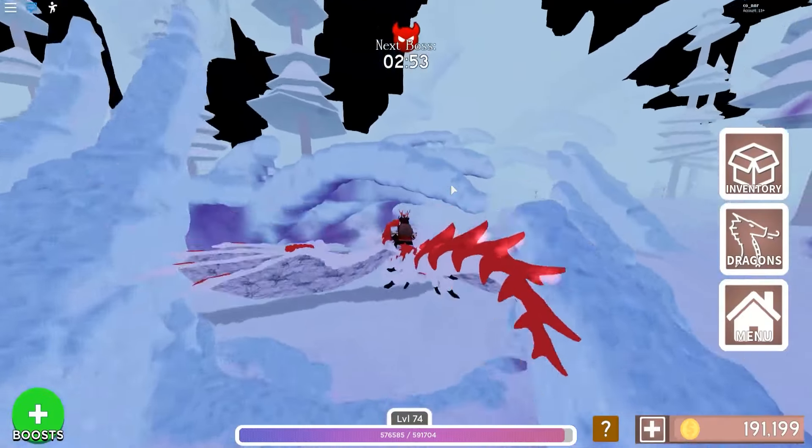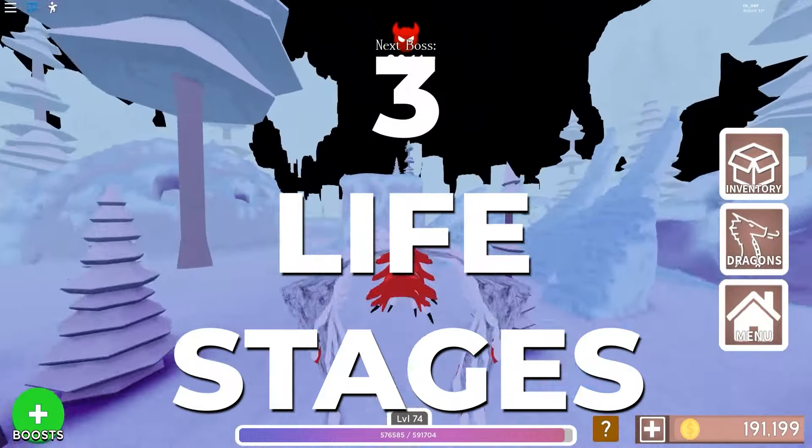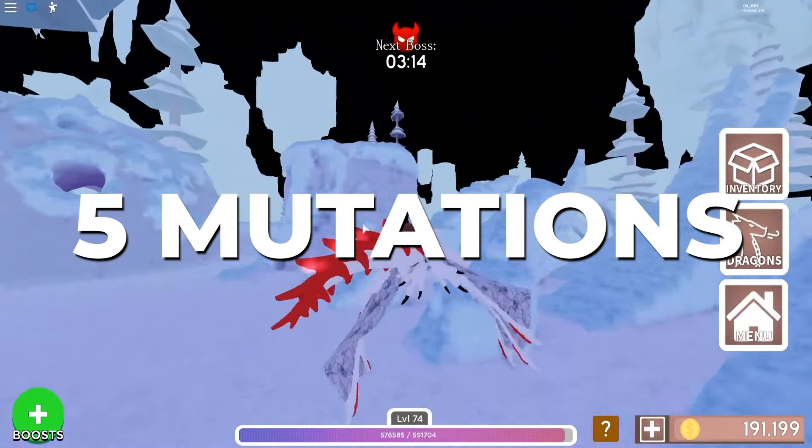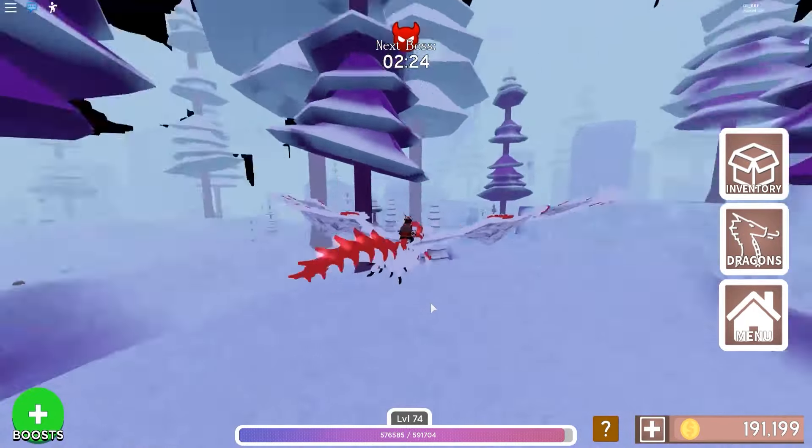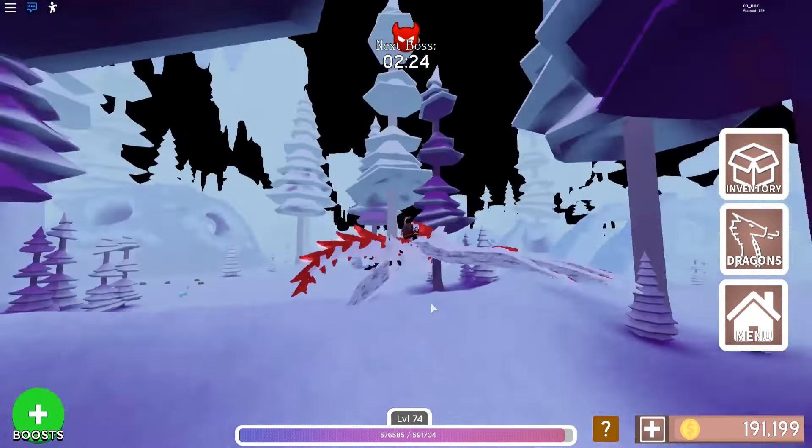This enormous and majestic dragon is obtained through a Winter Egg. It has 3 life stages and 5 mutations: Crest Spikes, Tusk Ice, Shoulder Armor, Chest Ice, and Leg Armor. It is one of the only 8 dragons to naturally emit elements.